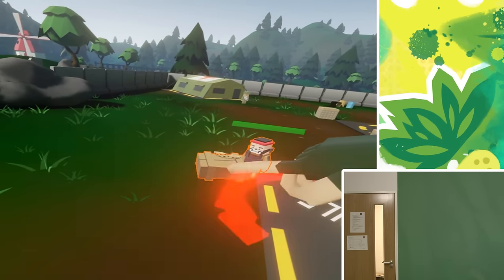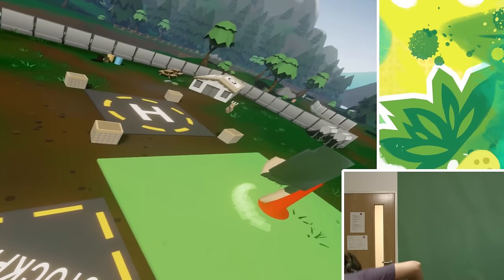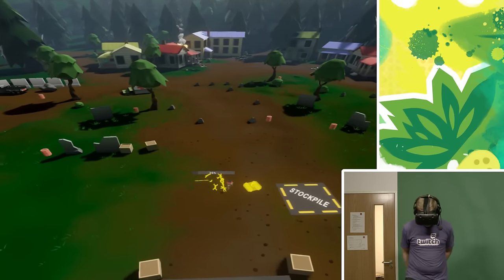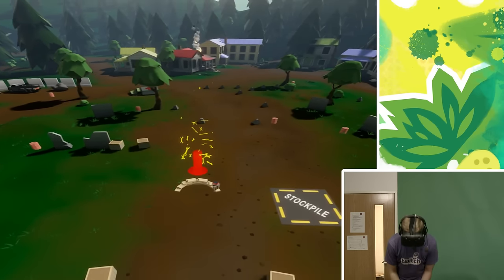Let's try building a defensive structure. I'm going to put you just there. Make sure the placement visualizer is green before you let go. There we go. Pending orders will be shown in yellow. Watch your engineer now. Let's try assigning the rifleman.